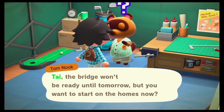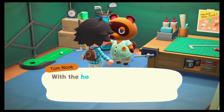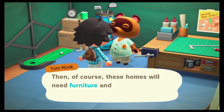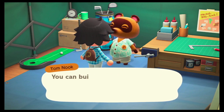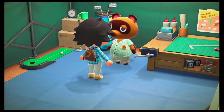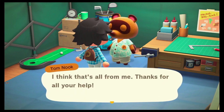Tom Nook says the bridge won't be ready until tomorrow, but asks if we want to start on the homes now. He gives us three housing kits and explains that with them, we'll pick out plots for three homes. Each housing kit comes with a list of required furniture, so we need to read those lists. We can build everything DIY style, and he'll send the recipes we need.